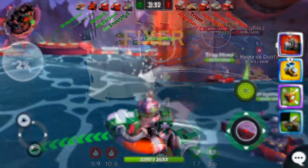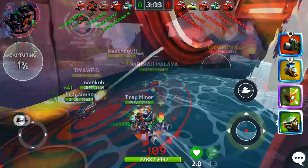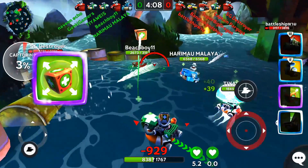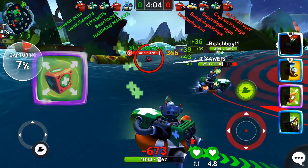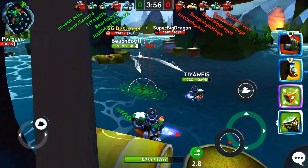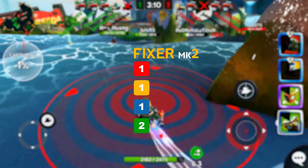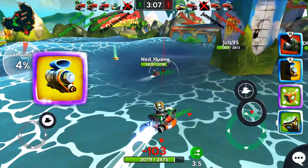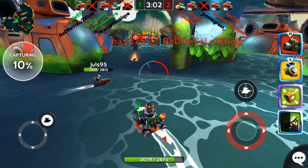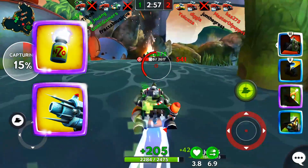At Mk1, the Fixer has one red, blue, and green item slot. Go ahead and stick a cannon, standard shield, and a green item of your choice on your Fixer. The best green item to use is the Repair Pulse, which heals both yourself and your teammates over time. At this level, item choices are not too important, so just focus on improving your fundamentals such as landing your shots and keeping yourself healthy. At Mk2, you gain your first yellow item slot. The best yellow item for the Fixer is Overboost because it helps you quickly get to your teammates to provide support and helps you get away from enemies. If you don't have Overboost, you can also use Nitro or Frost Blaster, but you really want to start using Overboost as soon as you can.